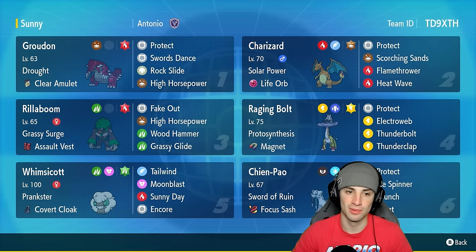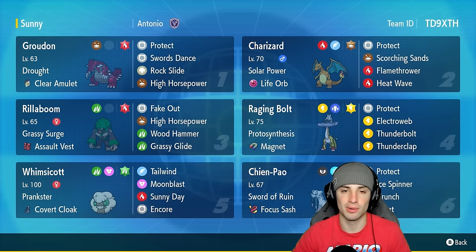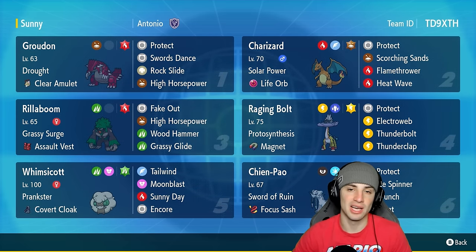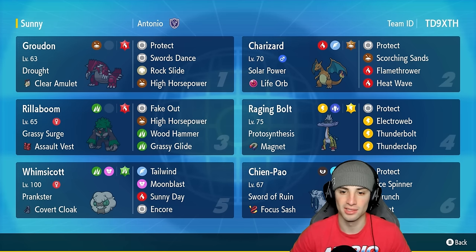As already mentioned, we got Groudon on today's team rocking Drought as its ability to set the sun for our Charizard, with the Clear Amulet as its item. It's got Protect, Swords Dance, Rock Slide, and High Horsepower. I'd rather have Precipice Blades, but High Horsepower works fine with its higher accuracy, and if we get off a Swords Dance, Groudon is going to be thriving.